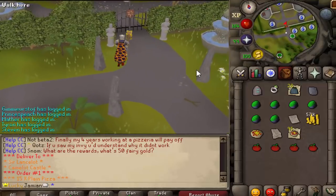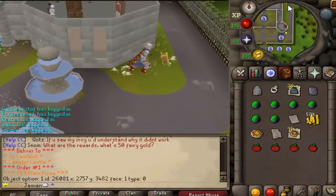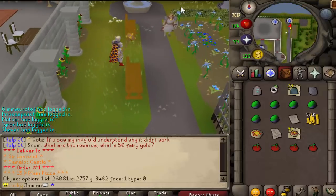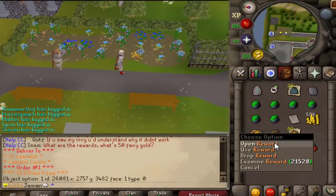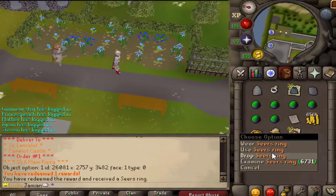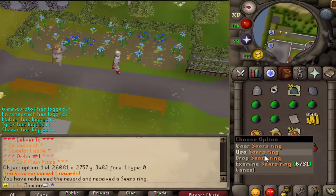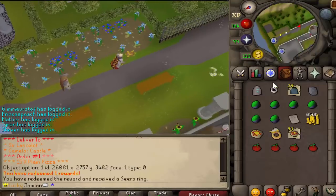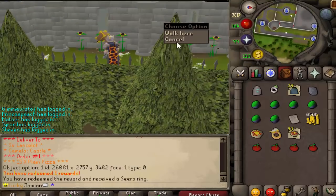You can actually get pretty good rewards. I'm going to be online to make sure they're not overpowered — we'll see how the effort-to-reward ratio plays out. It's kind of AFK because you're mostly just clicking, and you can stockpile pizzas if you want. You turn in the items and get a reward. We got a series ring and you always get some cash — anywhere from 1 GP to 1.5 mil — plus a nice reward. That's it for the minigame: very simple, rinse and repeat, deliver some pizzas.